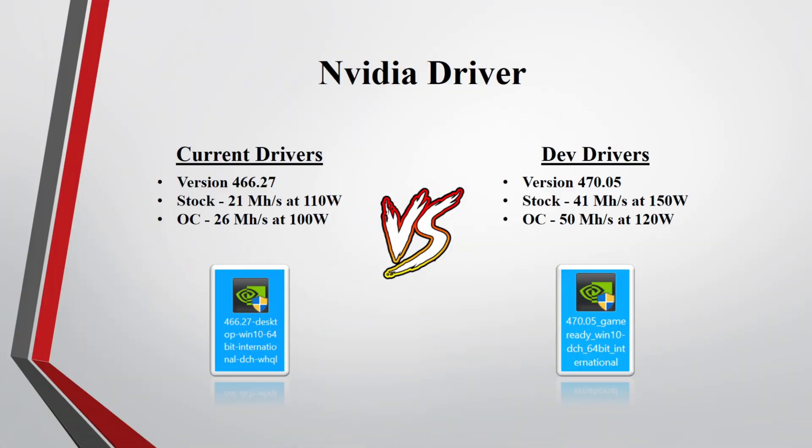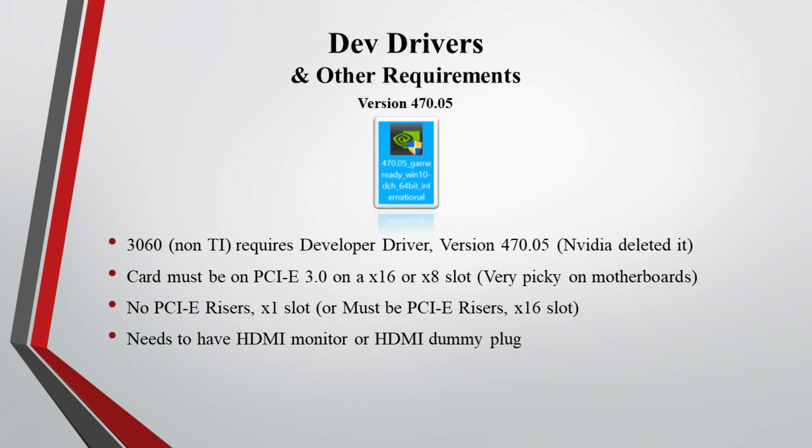Before I start testing the GPU, there are two different drivers you can use with the RTX 3060. You can use the most current drivers as of today, version 466.27, or you can use the dev drivers version 470.05. I'll first show you the results using the current drivers with the mining limiter, and then I'll test out the dev drivers to bypass the mining limiter. There are additional steps needed with the dev drivers, which I'll explain further down the video.